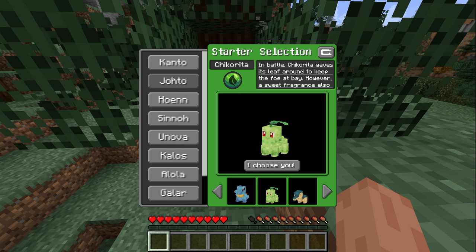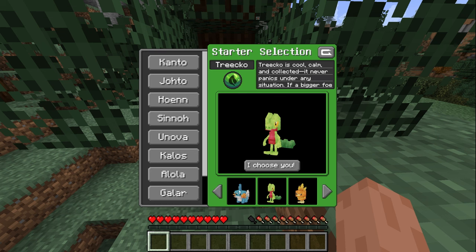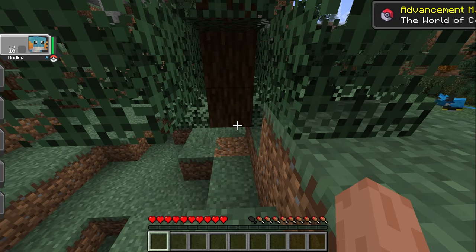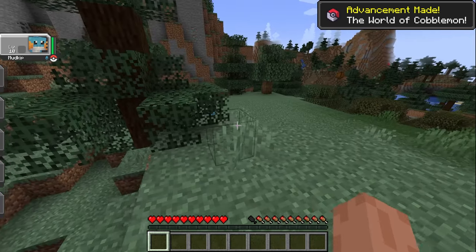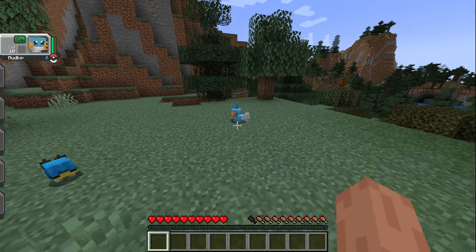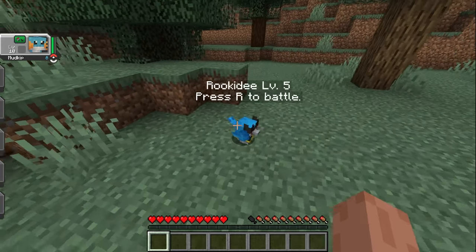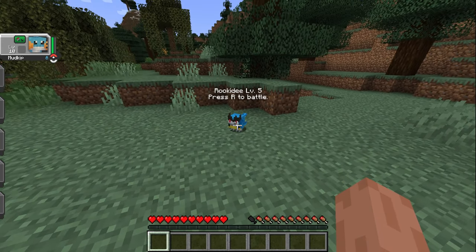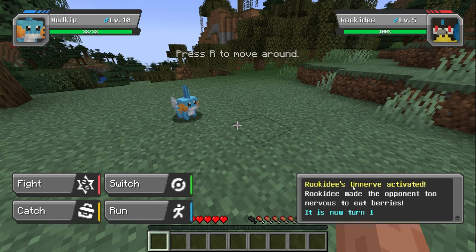We also get to choose our own starter, and I'm not picking anything but Mudkip. Why would I not pick Mudkip — it's the cutest thing in the universe. You may have noticed right away that I always pick my Pokémon based on how cute they are instead of how functional they are.